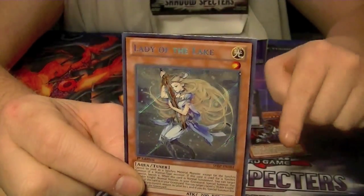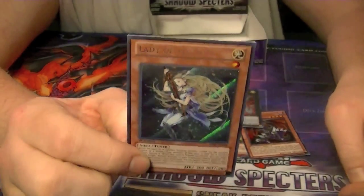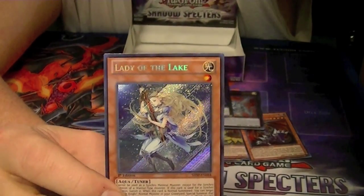Alright, don't forget to hit the like and subscribe button down below. Check out the eBay link for cards like Lady of the Lake, and check out the trade binder for other cards. Leave me a comment on how you think I did. This is Hidden Dragon, signing out.